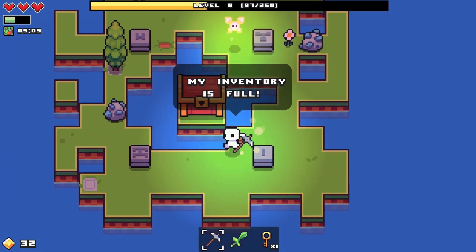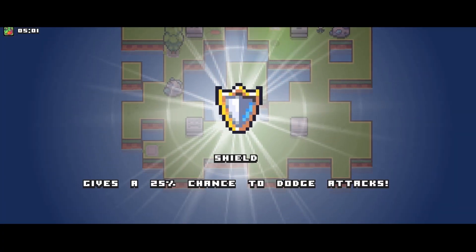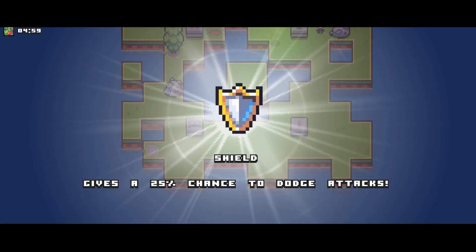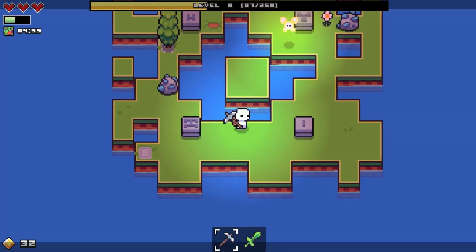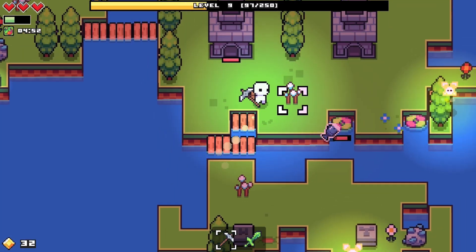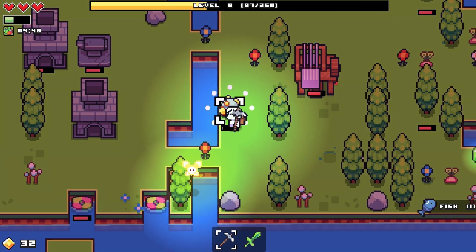Here we go. What is this? A shield - gives a 25% chance to dodge attacks. That's actually kind of useless because nothing really attacks me. I wanted something better than that. Oh well, this is better than nothing.